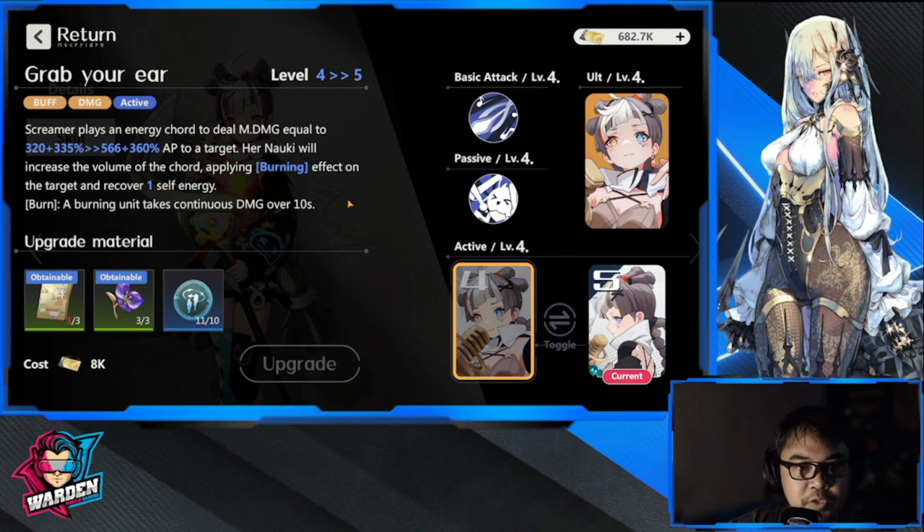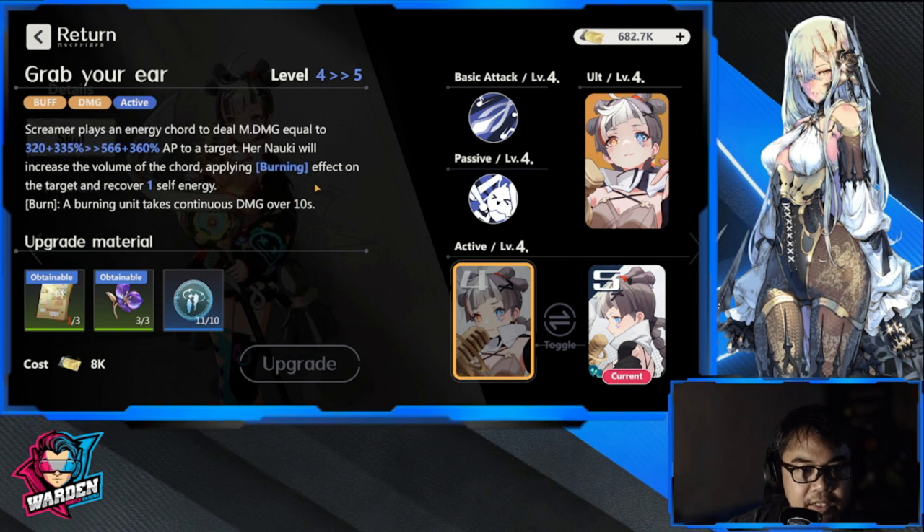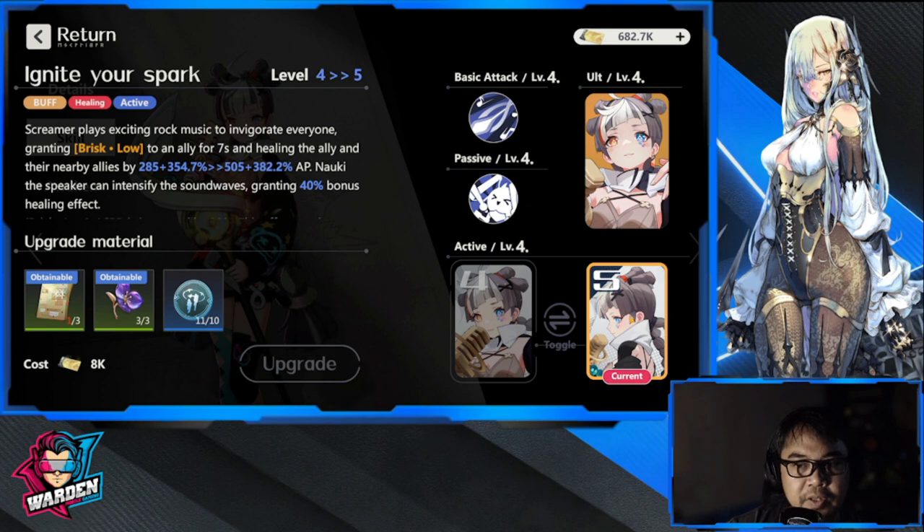For her active skill you have a couple of choices. The first option applies a burning effect — a burned unit takes continuous damage over 10 seconds. This is more of an offensive type of buff, and the target recovers one self-energy. So this one is for burn.